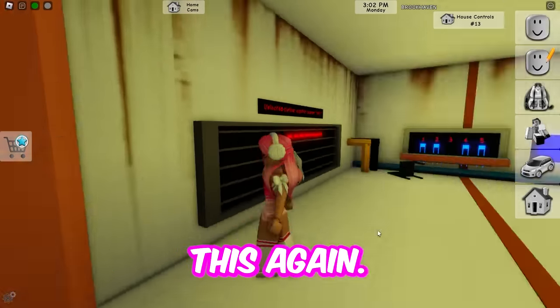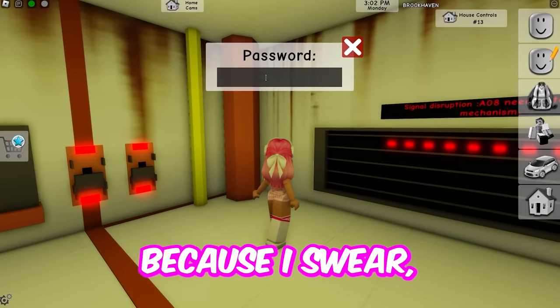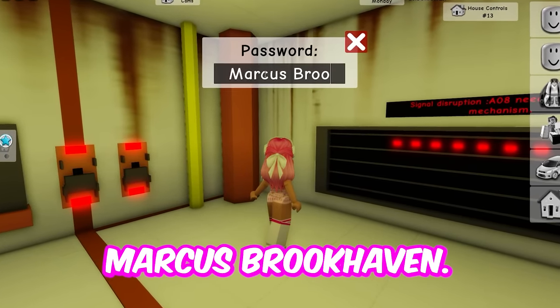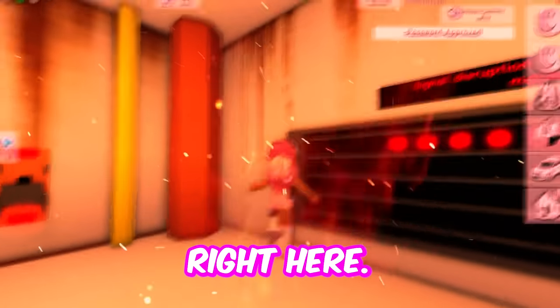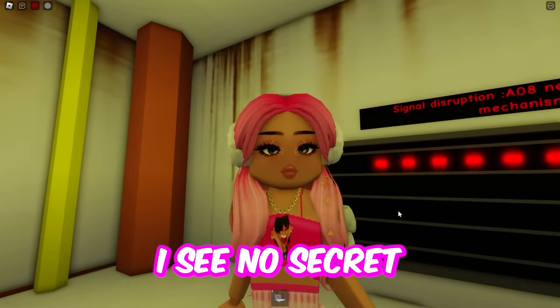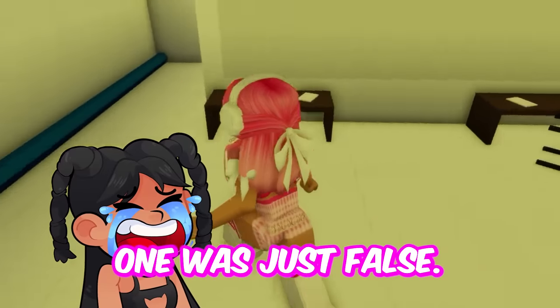Let's try this again — typing in the password: Marcus Brookhaven. Okay, that was right. So where's the secret room? It should be right here. Did I just get lied to? I see no secret room, no zero-gravity, and I'm so sad. So I guess that one was just false.